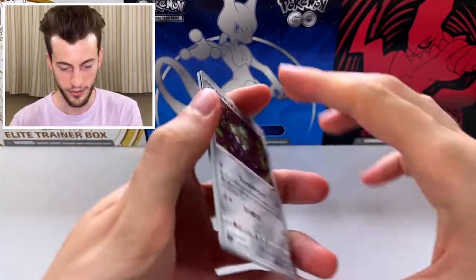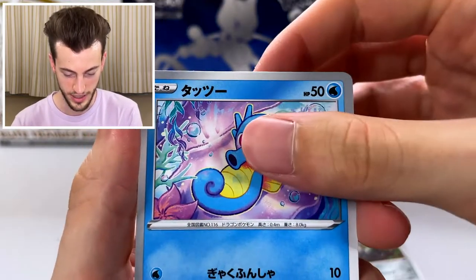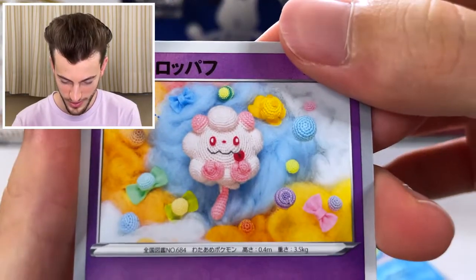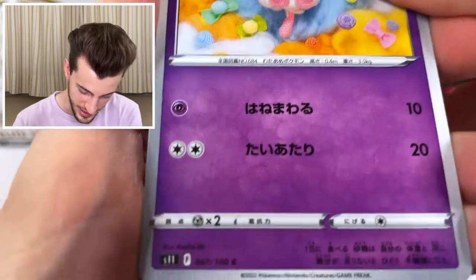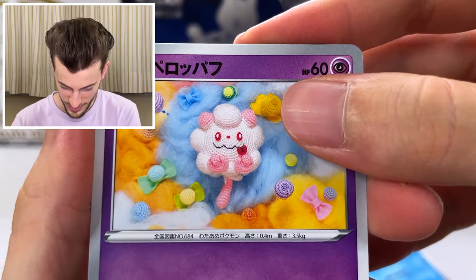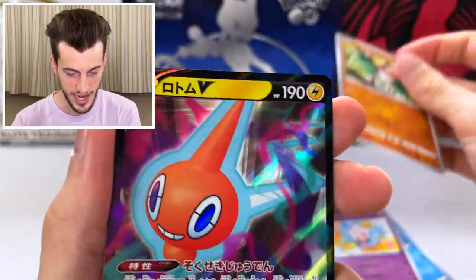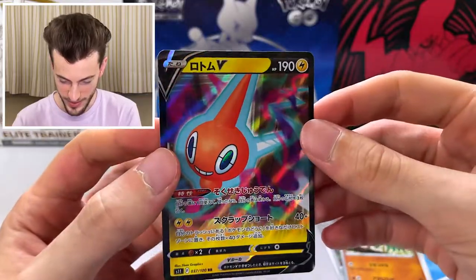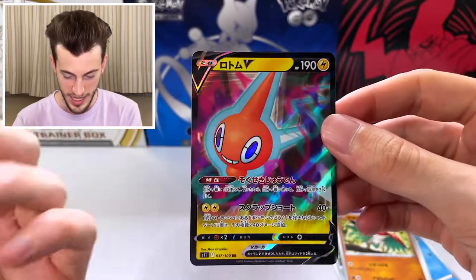What do you think about the format of Japanese cards with like five cards in a pack? I really like it — there's a lot less bulk. I love this horsey with the little stitched-together look — this is by Azako Ito, really cool. Holucha. And Rotom V — I love the art style on this, and the holographic pattern actually does go well with this illustration, which is not something I say too often.